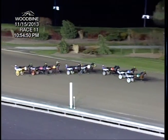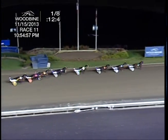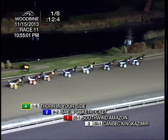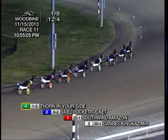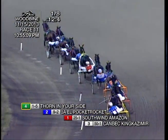And there they go. The field's off and pacing. Thorn in your side pointed right towards the lead — there goes Thorn in your side, right to the front. JL Pocket Rocket will get to work out that nice two-hole trip early on. Southwind Amazon and Saftik sit in from third. Away fourth, Kanback King Kazmier. J-Jet Star gets away in fifth. Then it's back to Adversary Seelster. DG's Cammy has one beaten, and that is C Harrier. Single file is the field of eight.